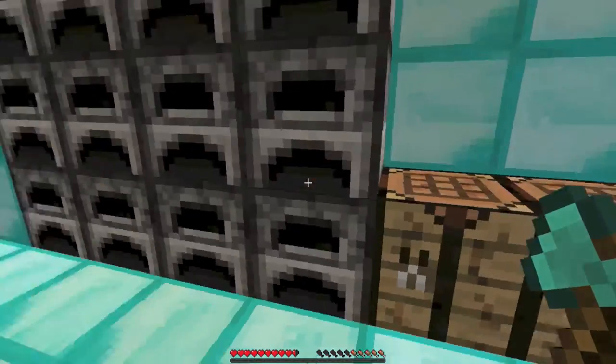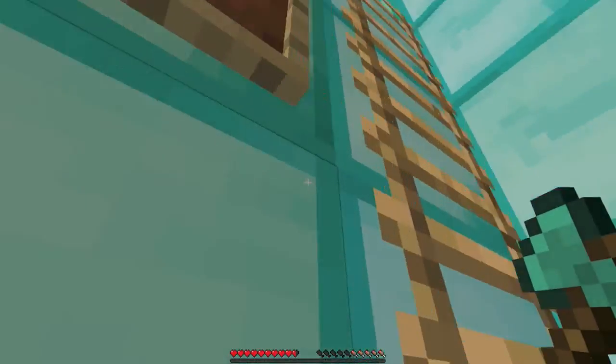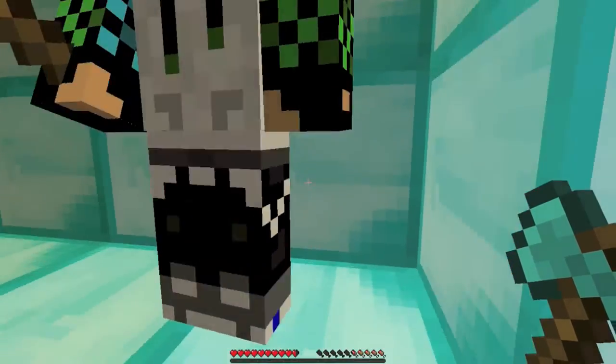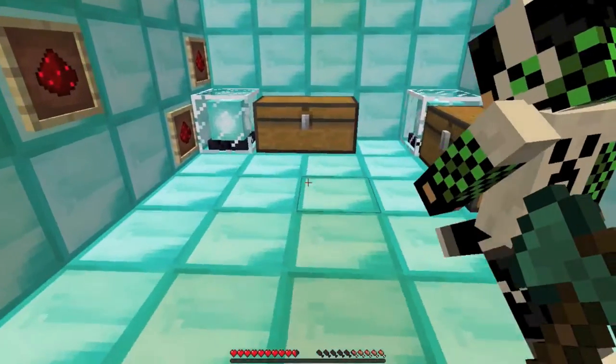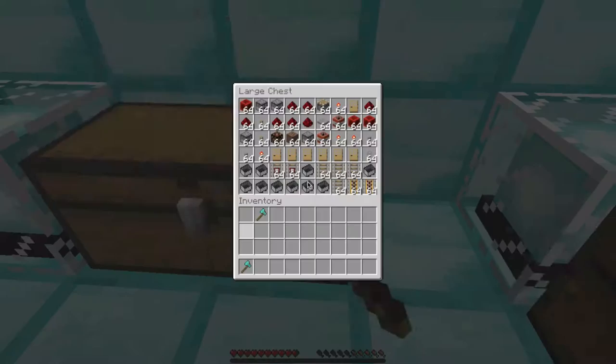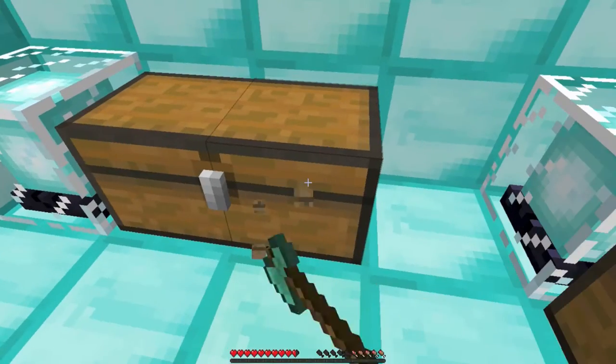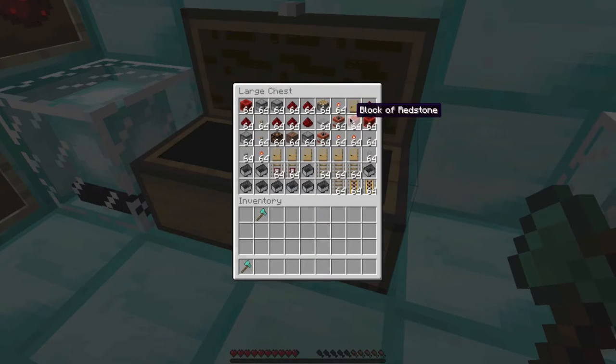If you come up here you get to the redstone area — it's not much, just has a lot of redstone in it. If you open one of the chests you have to see — wow, that is a lot of stuff! Those are redstone blocks.